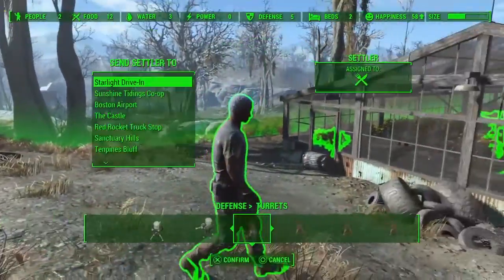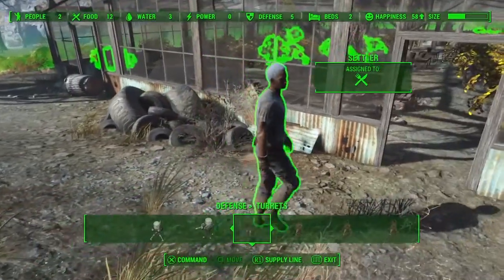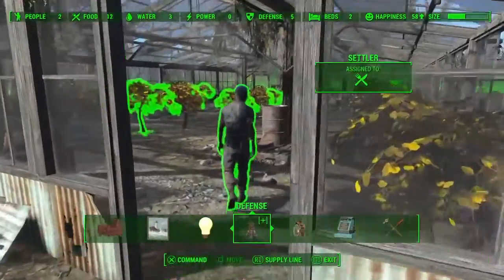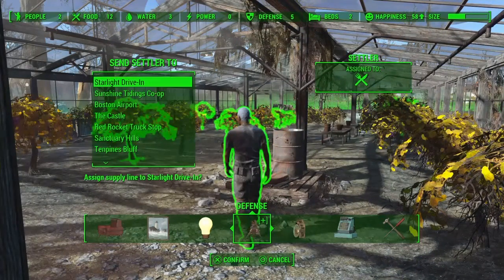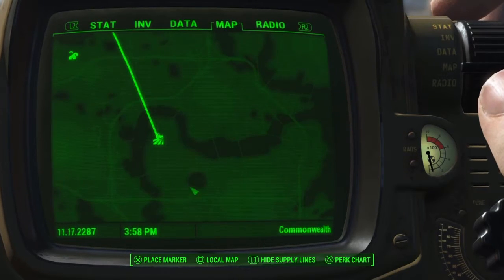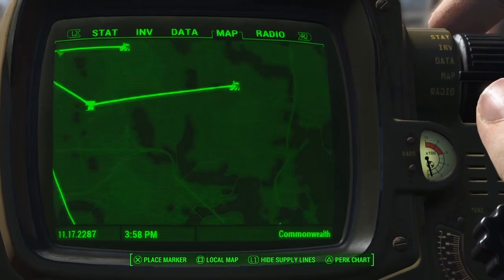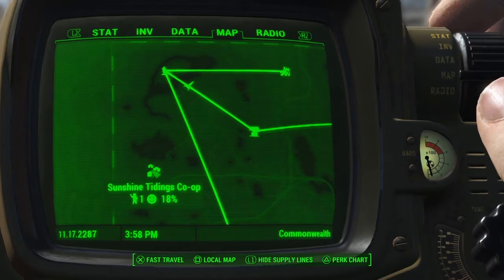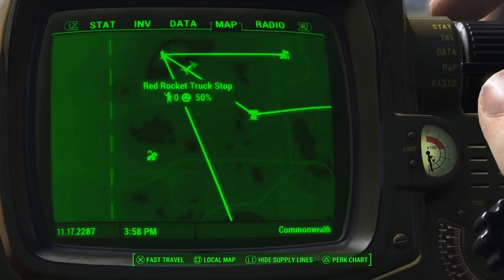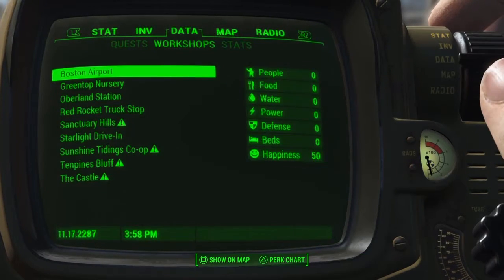Cool, I can build here now. I'll build a few defenses — why not? I don't want to send him anywhere. I thought it was L1 for supply line. I can connect this up with the Castle possibly. Yeah, probably should. I got one person there — I don't know how I got one but I got one person there. So I go back to Sanctuary. I don't know why I still only have nine people — I should have a lot more than just nine people.